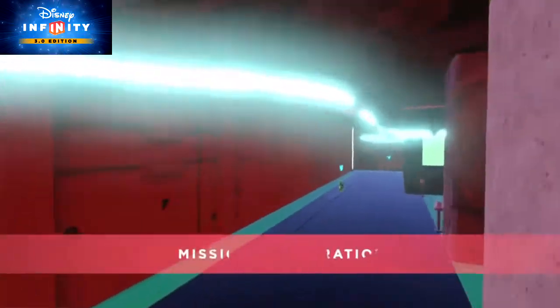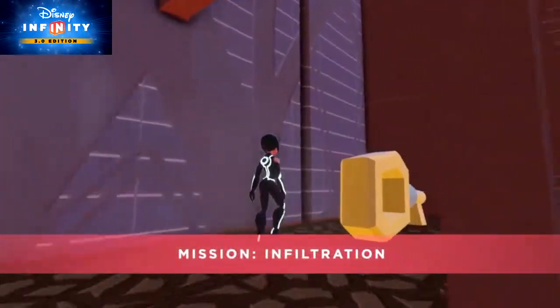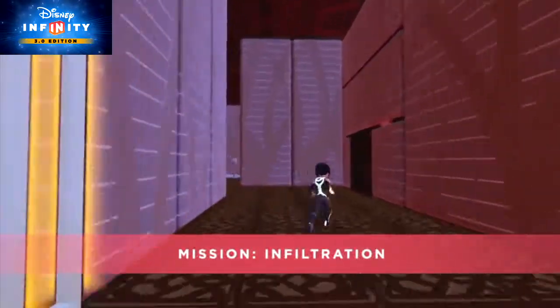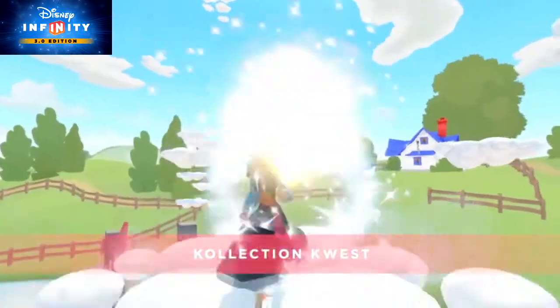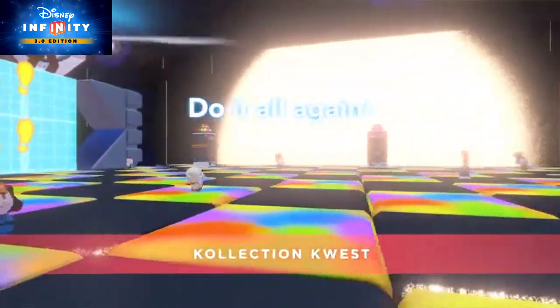We've got a plethora of Day 1 content. Our Disney Infinity team has been very busy making lots of fun Toy Box creations. First up: Mission Infiltration! A stealth mission where you sneak around a base searching for secret items while avoiding the guards. If they spot you, they'll chase you and you can wind up in the slammer — then you have to escape and start all over again. Next: Collection Quest! This is a huge platforming world where you find friends who give you missions to collect their missing items. Your reward for returning all their stuff? A dance party!